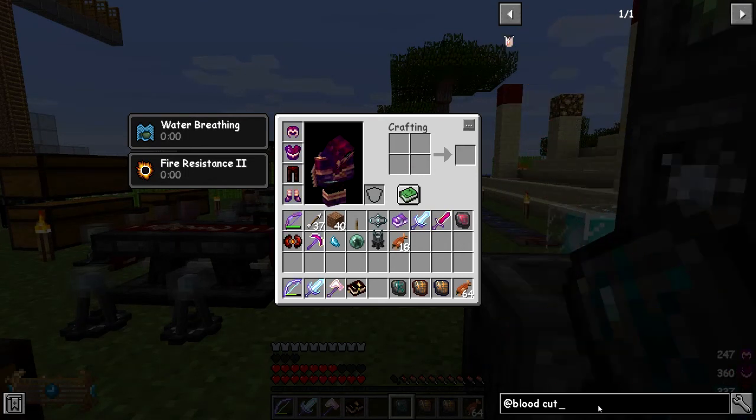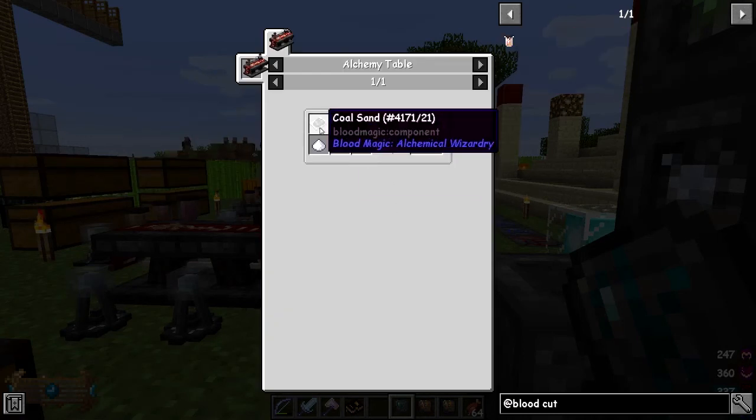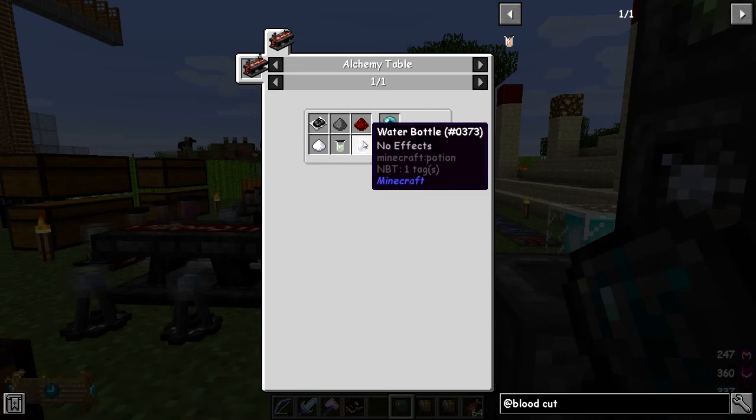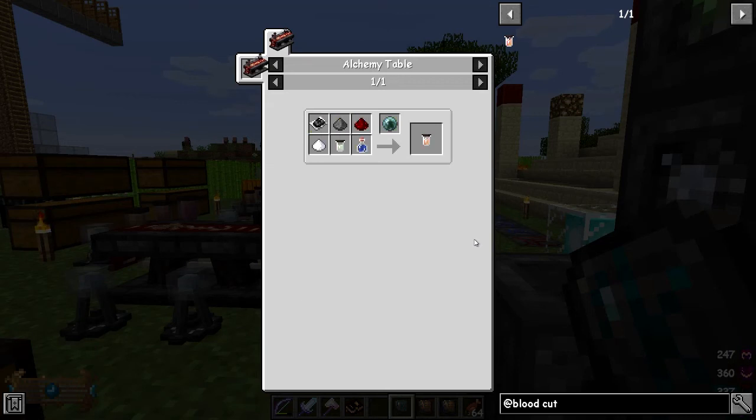Cutting fluid requires coal sand, gunpowder, redstone, water bottles, and plant oil. Plant oil can be made with two potatoes and a bone meal — it's not a big deal. In fact, any of the vegetables from Minecraft are usable for this, which is good because we've got lots of potatoes. Sugar is easy enough, we just get that from there. So what we need to do first is make these.